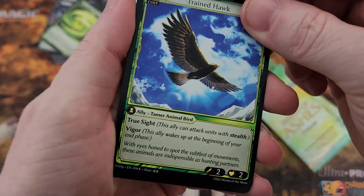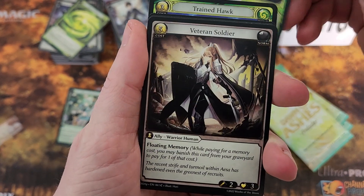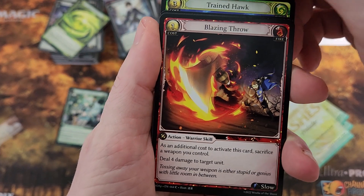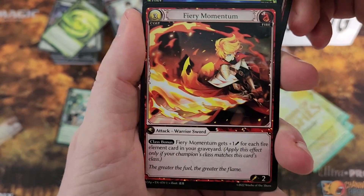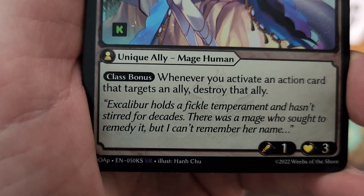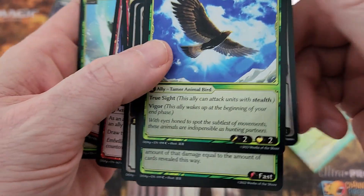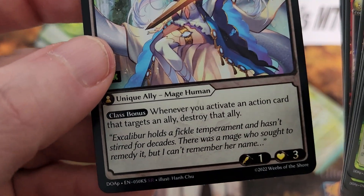Opening the first pack: we have common Tainted Hawk, Veil Breeze, Veteran Soldier — that must be the Warrior card since it's green, so this must be a Lorraine pack — Woodland Squirrels, and Blazing Throw which is fire so that's a mage card, maybe half and half. Our uncommons are Second Wind and then — oh wait, Anumi is actually a super rare! So we got two uncommons, a super rare, and the rest commons. Very nice — we got a super rare.